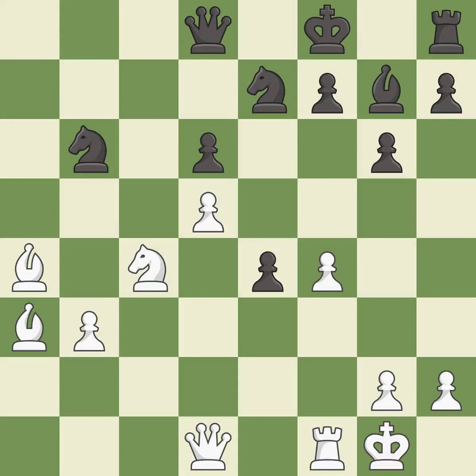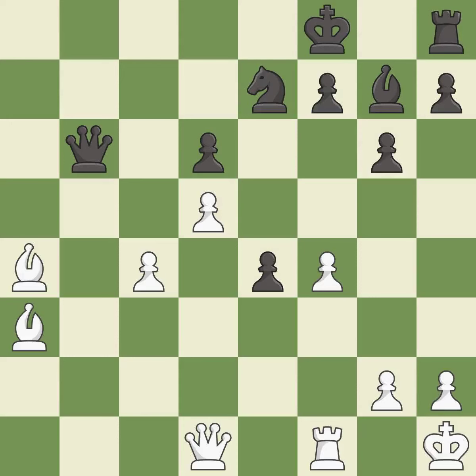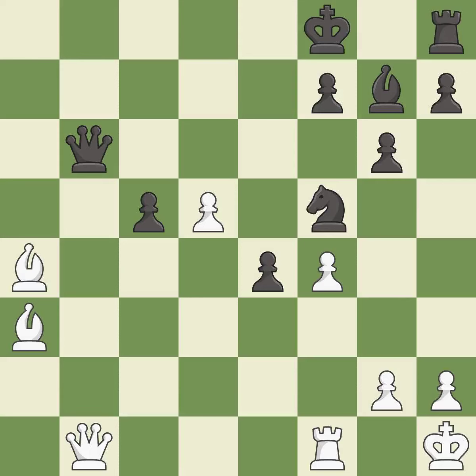This misses an opportunity to add a defender to a vulnerable pawn — it is a mistake. This is an equal trade — it is best. Recaptures — it is best. There was only one good move there. This ignores an opportunity to centralize a knight so it controls more squares — it is a mistake. This steps away from the checking queen — it is best. This mobilizes the knight, allowing it to control more of the board — it is best. This lets the opponent capture a pawn to win material — it is an inaccuracy. Capturing that pawn wins material. This threatens to take an outpost with a bishop — it is best. There was only one good move in that position. This ignores a better way to offer an equal trade of pieces — it is a mistake.